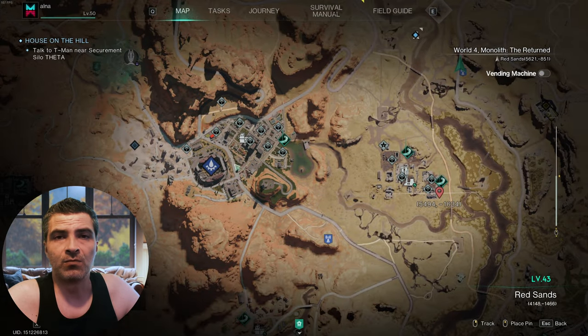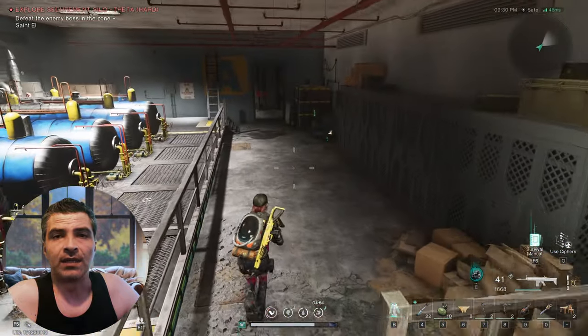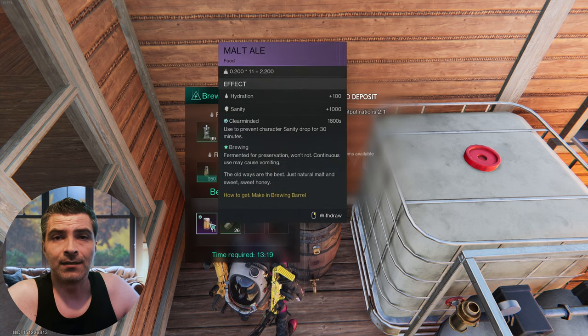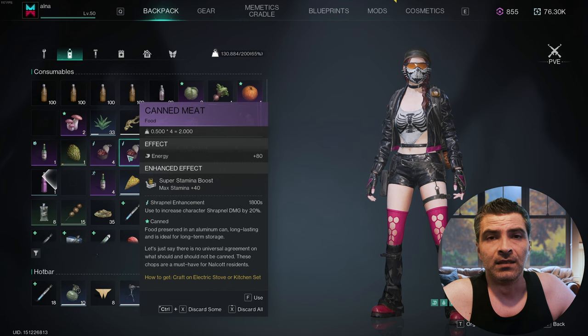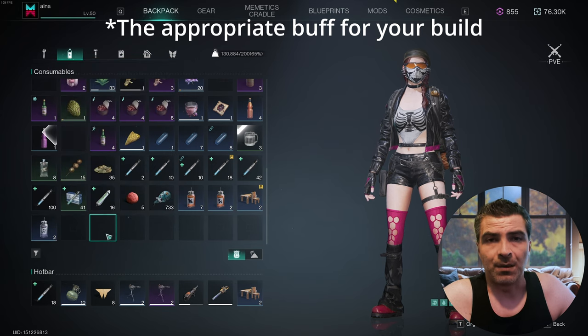The dungeon is in Red Sands, north east of Blackfall. Once inside, take a left and go to the door at the end. Before that, the buffs: I recommend you use Malt Ale because the contaminated water present everywhere in this dungeon makes your sanity go down fast.